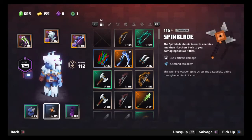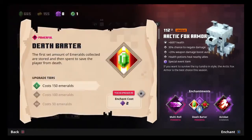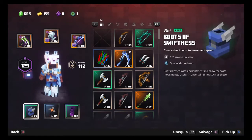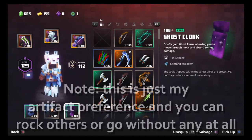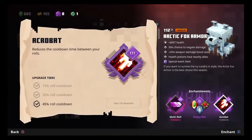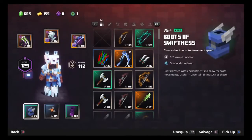The most crucial part is the artifacts. The artifacts I use are the Boots of Swiftness, which gives me a small speed boost to help keep up the pace, and a Ghost Cloak, which also gives a minor speed boost but also allows me to phase through mobs, letting me pass through hordes without issue. I also have the Spin Blade as my middle artifact — not only can it assist in defeating mobs and clearing hordes with relative ease, but it's also my favorite artifact, as you might know from my most recent video all about the spin blade.